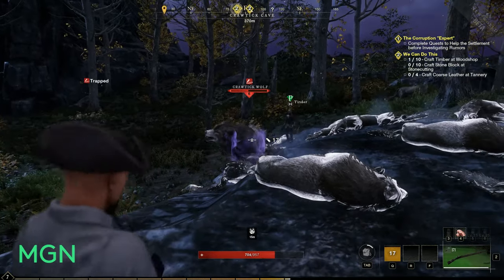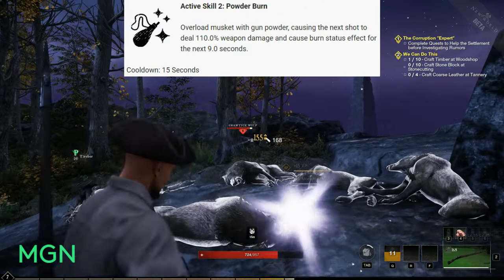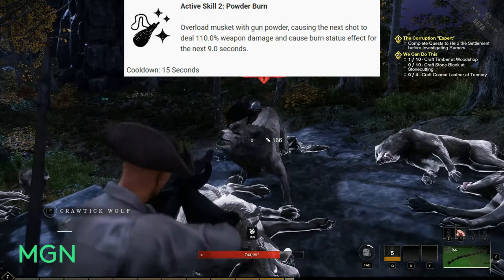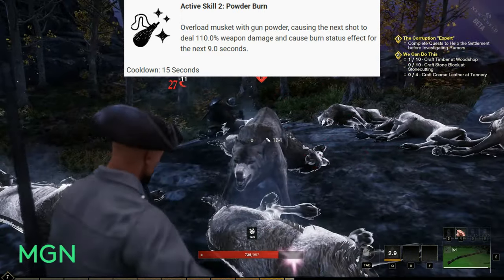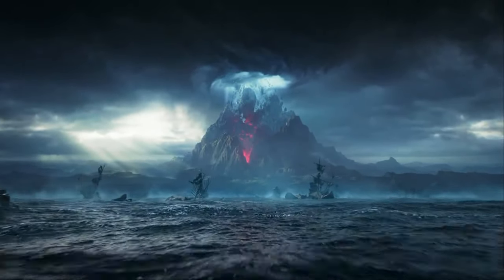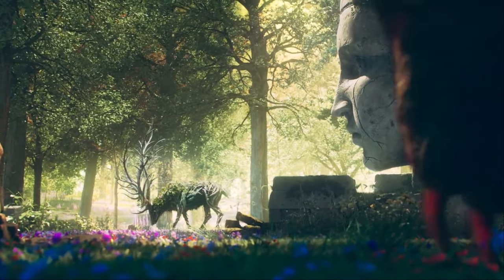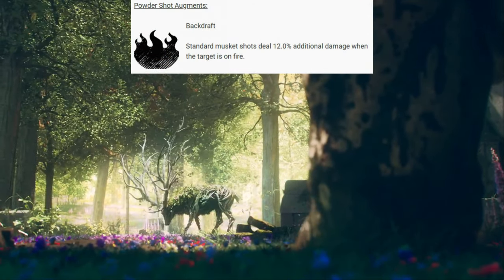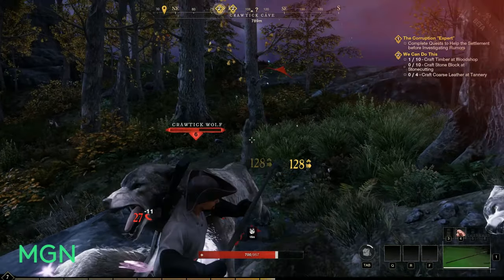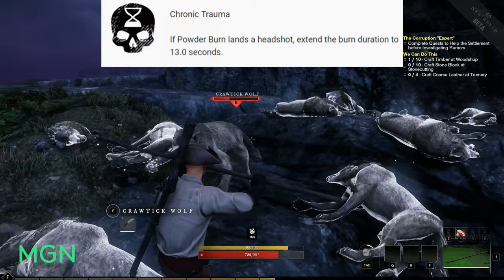The second active skill for the Sharpshooter tree is called Powder Burn. Overload your musket with gunpowder, causing the next shot to deal 110% weapon damage and cause a burn status effect for 9 seconds — damage over time every second. The cooldown is 15 seconds. Augments include: Backdraft — standard musket shots deal 12% extra damage against targets on fire; and Chronic Trauma — if Powder Burn lands a headshot, extend the burn duration to 13 seconds for a longer damage-over-time effect.